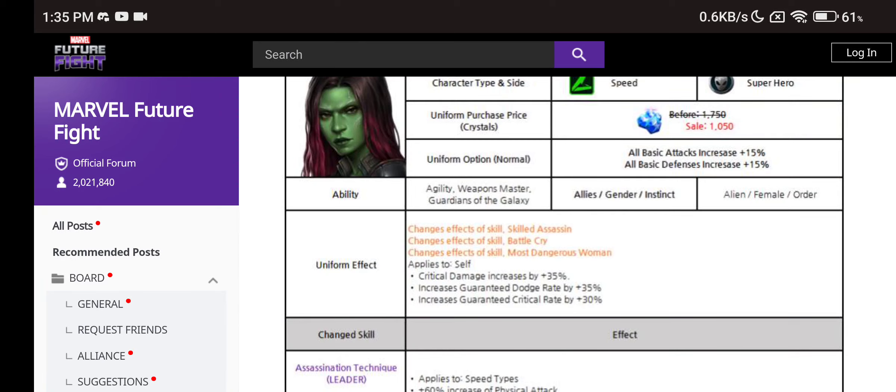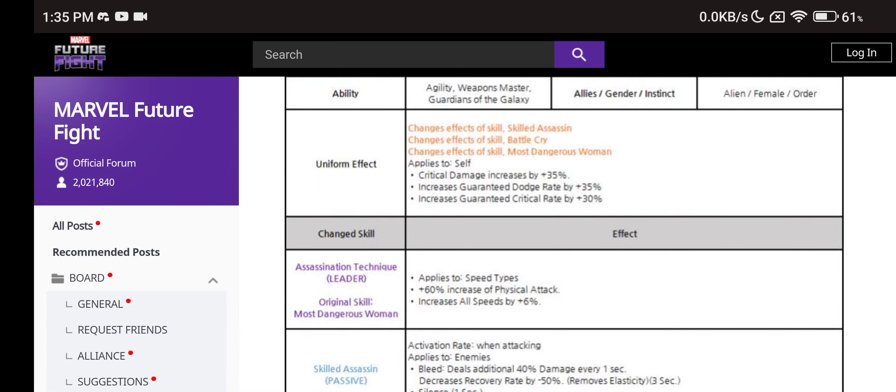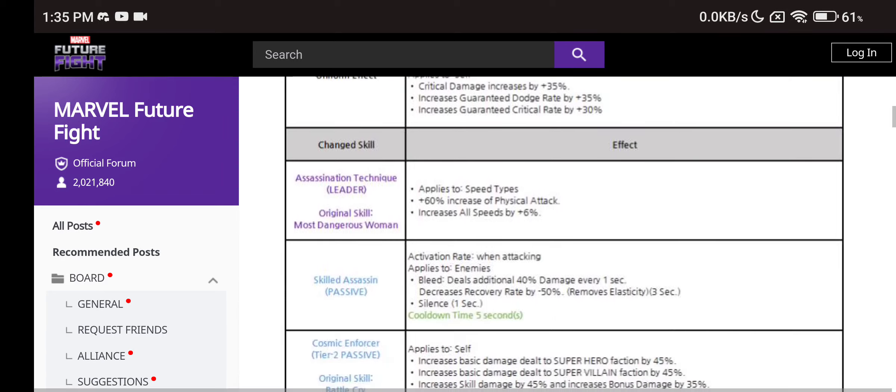Guaranteed critical rate is always good for rages, so she could be insane. Her leadership now changes to 60% increase of physical attack and all speed by 6% — a really good leadership now.